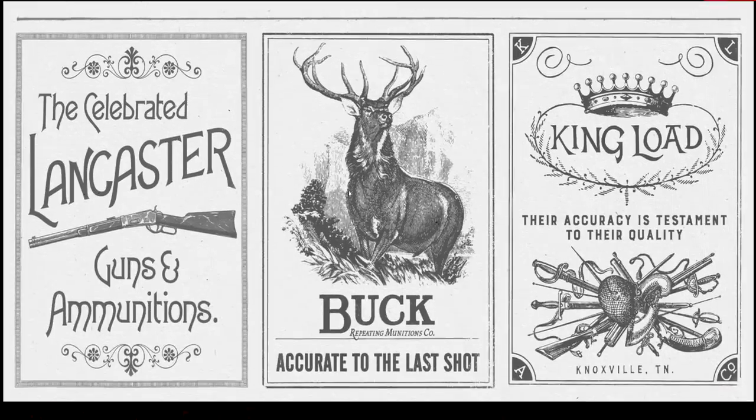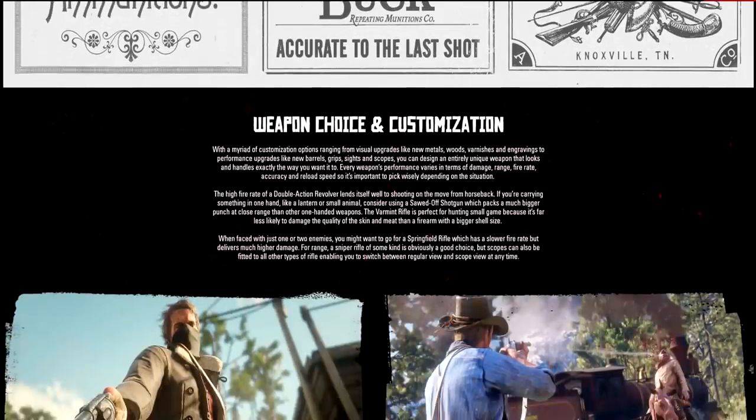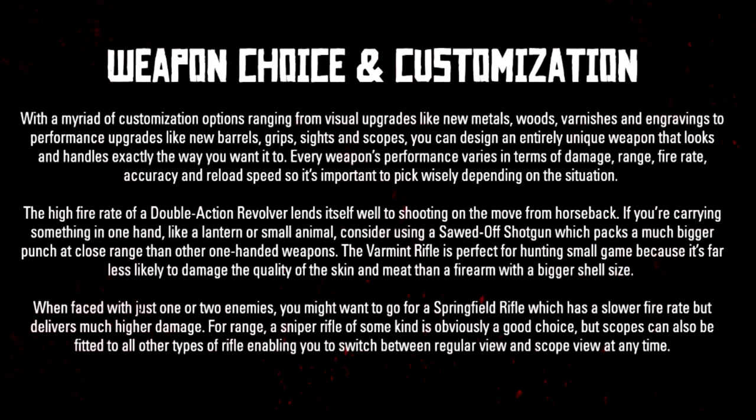We get into weapon choice and customization. With a myriad of customization options ranging from visual upgrades like new metals, woods, varnishes, and engravings, to performance upgrades like new barrels, grips, sights, and scopes, you can design an entirely unique weapon that looks and handles exactly the way you want. Every weapon's performance varies in terms of damage, range, fire rate, accuracy, and reload speed, so it's important to pick wisely depending on the situation.